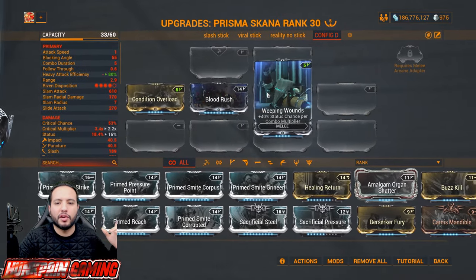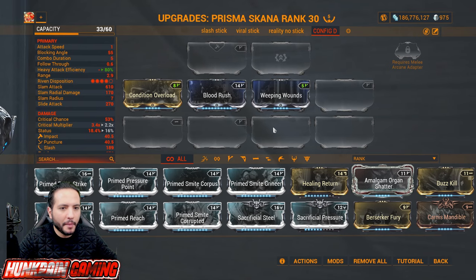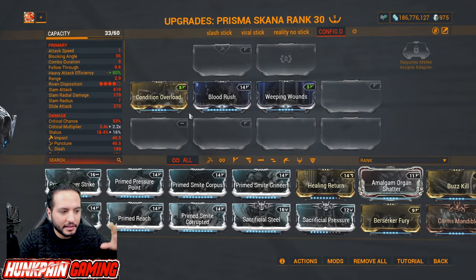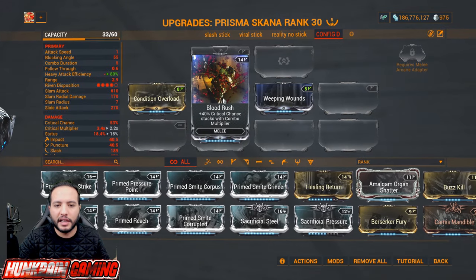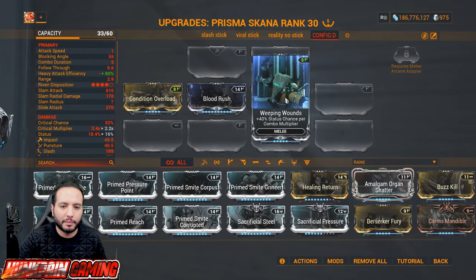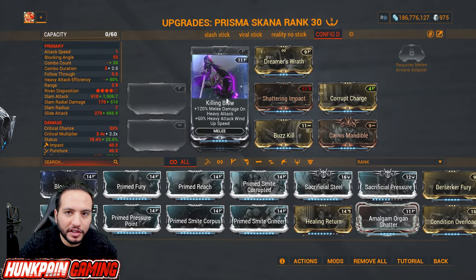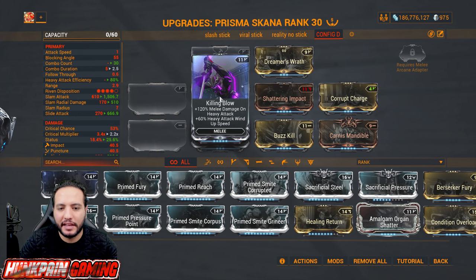These three mods on screen — Condition Overload, Blood Rush, and Weeping Wounds — are not just must-haves, if you don't have them you're playing wrong. Condition Overload: melee damage per status type affecting the target. Blood Rush: critical chance scales with combo multiplier. Weeping Wounds: status chance per combo multiplier. If you don't have these three mods, stop the video and go get them.